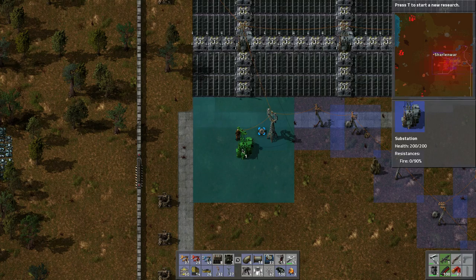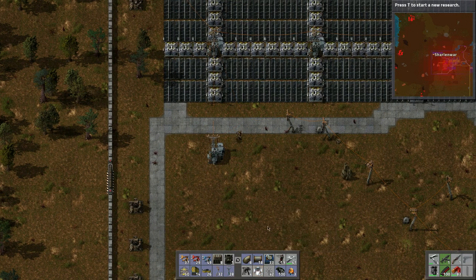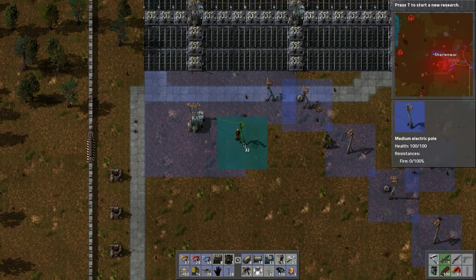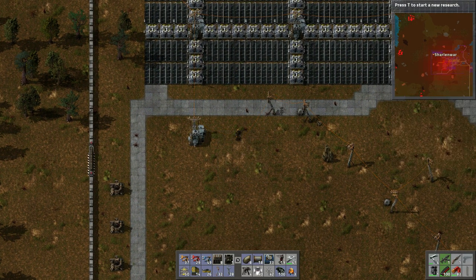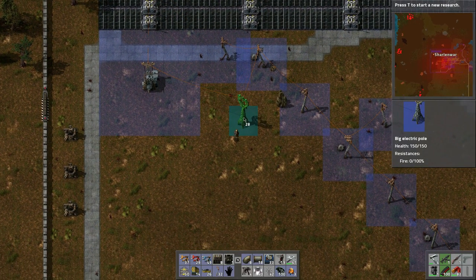See where that door is - I might move that door, that's probably a bad spot. Let's do this. We'll have to create one of these guys - these hook into the existing power system.